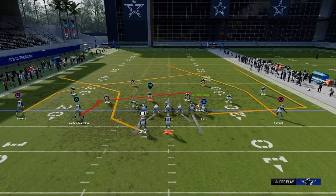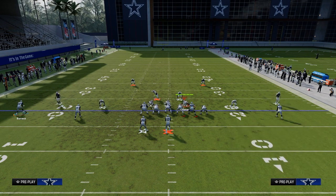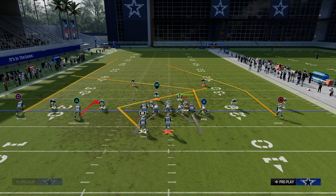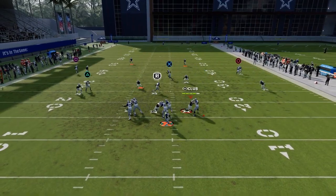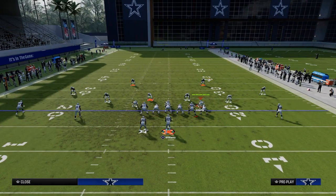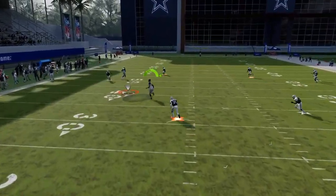Another route combo people should run more — really good for hard flats. We're going to streak the outside player, hitch the slot, Texas route the running back, tight end apprentice post the tight end, and streak the backside. This is good because it will hold the user in the middle and open up the tight end pretty consistently. Tight end post is wide open — it's basically a spread-style stick play.